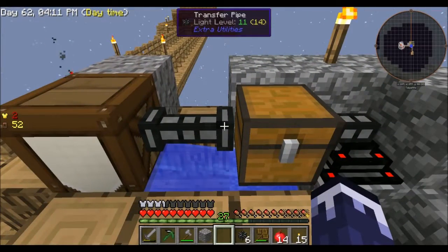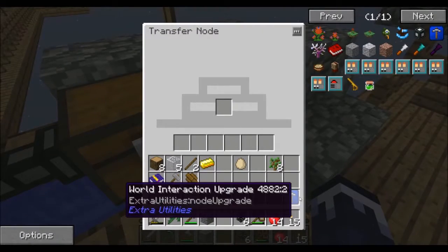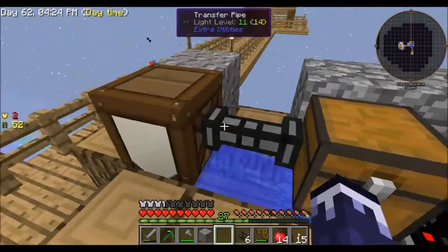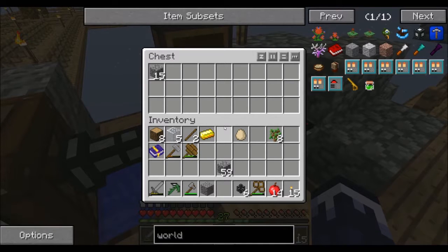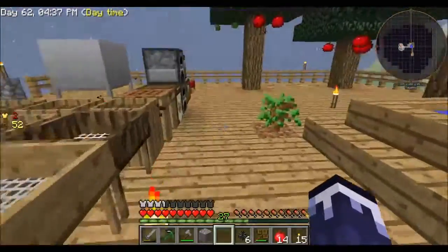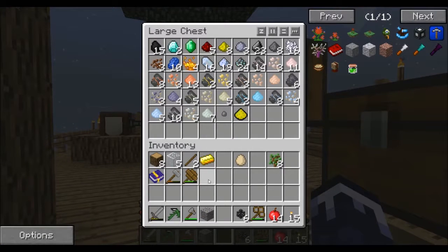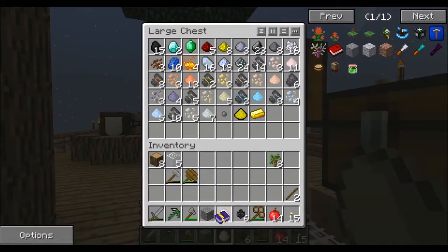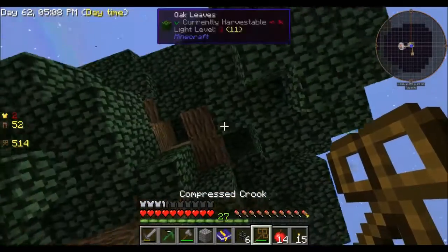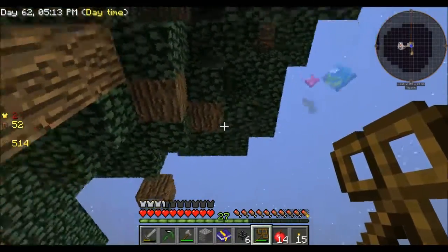Actually, that's not going to work because I think you'd need another transfer node to pull back out of here. So we'll leave it where it's at and see if it does it on its own, or if we're going to need another transfer node. If not, we can just double up the chest — it's not like I'm going to need to go through a double chest full of cobblestone at a time.